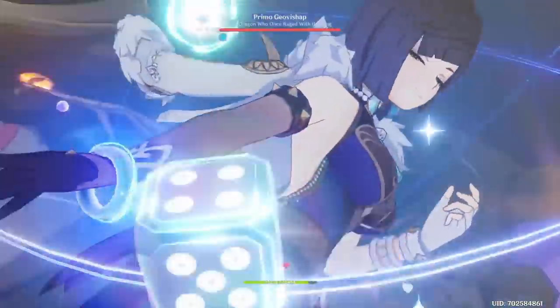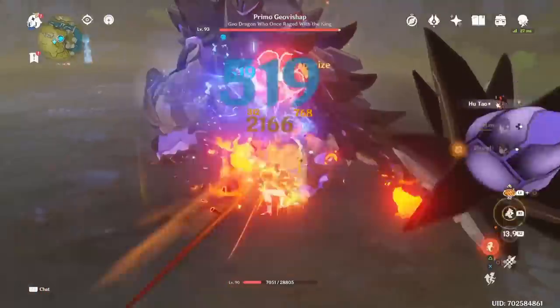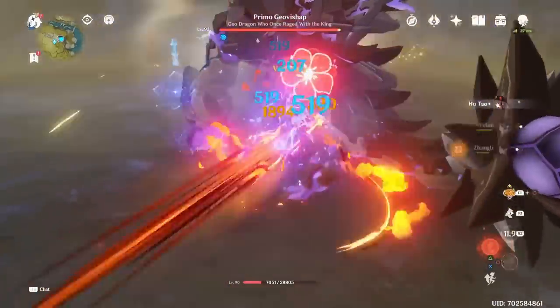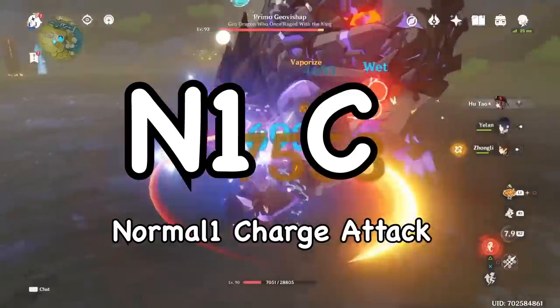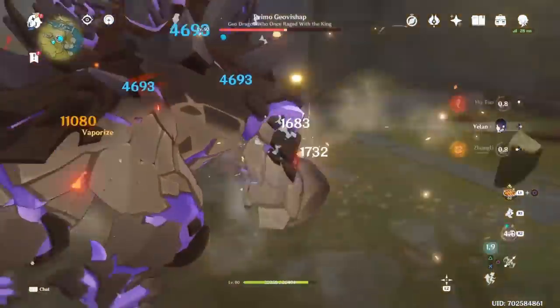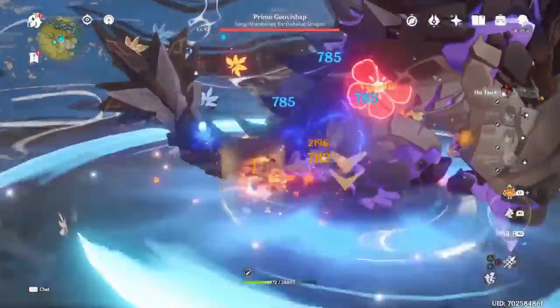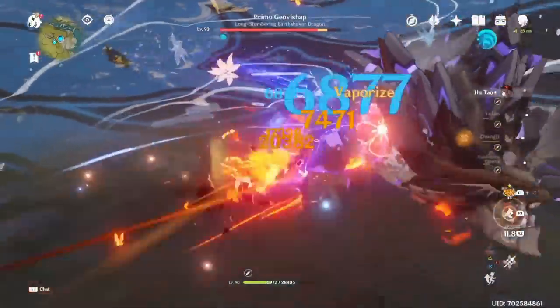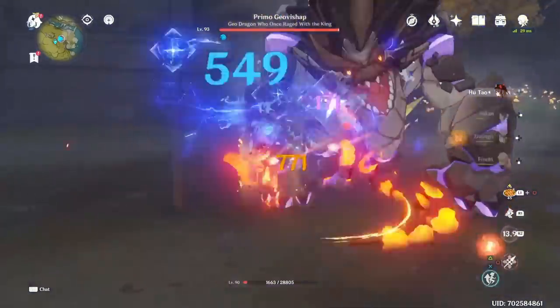TLDR for Hu Tao: the only way that the Pyro aura overtaking occurs is when a normal attack, charged attack, and Blood Blossom all apply Pyro simultaneously, and it's borderline impossible for this to happen with N1C. You can even do one or two N2Cs and then go into N1Cs and you won't overlap the Blood Blossoms. There are also other ways to augment this, like getting a Hydro infusion if you're playing Venti Tao, or just using Overloaded Hu Tao, as the Electro ensures a Pyro aura can't persist on the enemy.